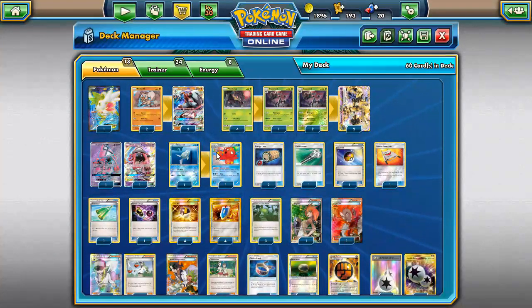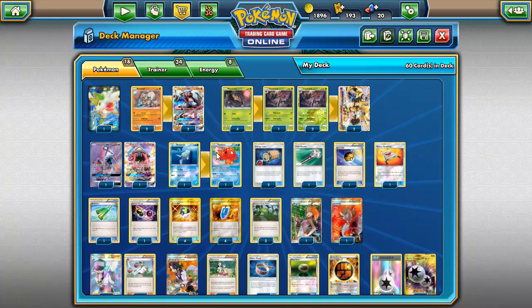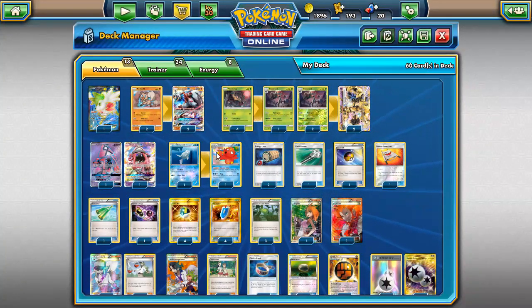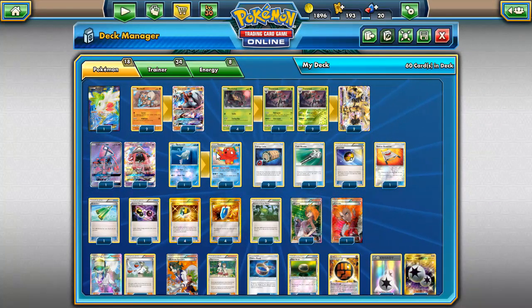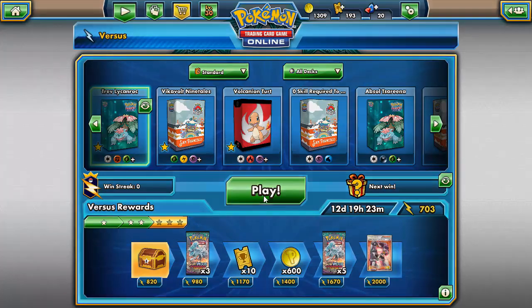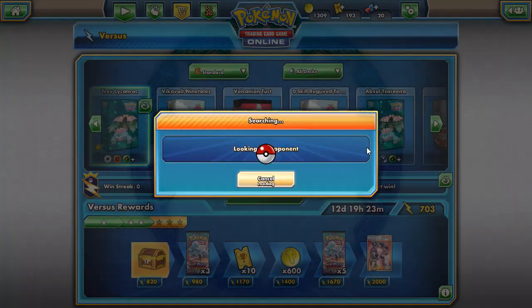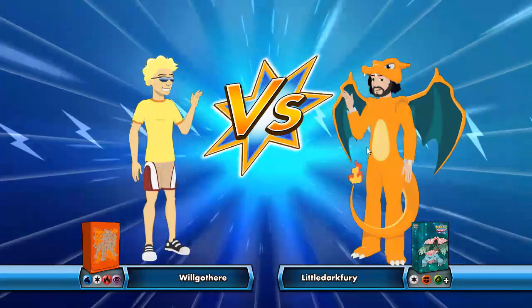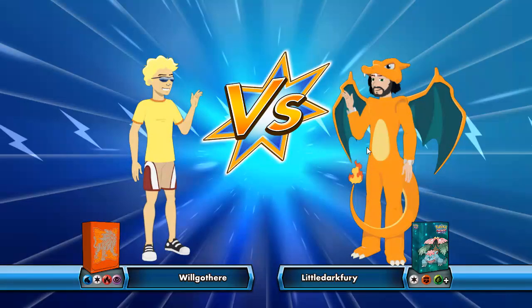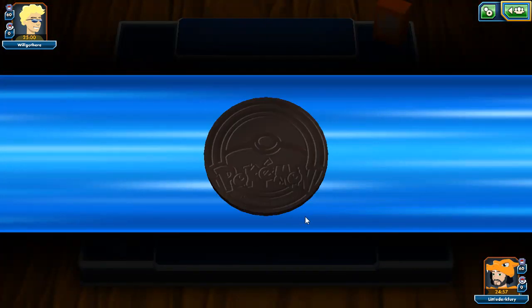So that's my Trevenant Lycanroc rogue deck built on PDCGO. I like it quite a bit — it's a unique deck. Let's hop into some matches to see it in action. First match looks like it's a Garbodor deck — fire and water is obviously for the Eevee-lutions — let's see how this goes.